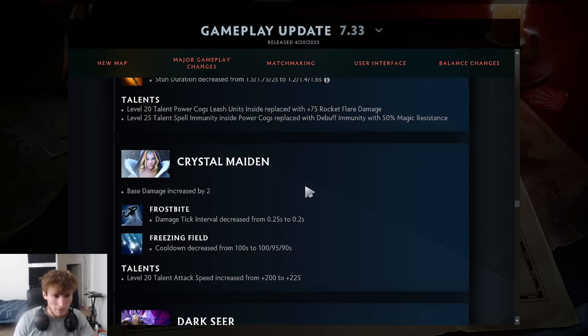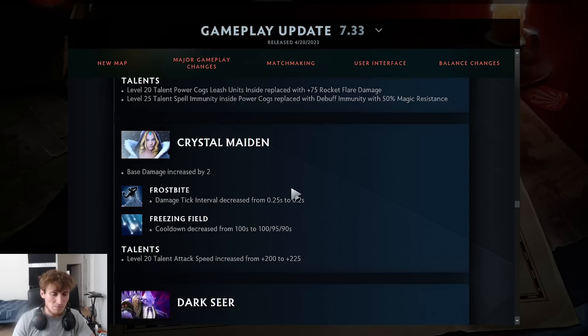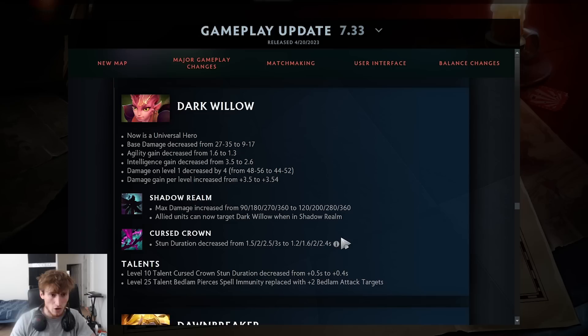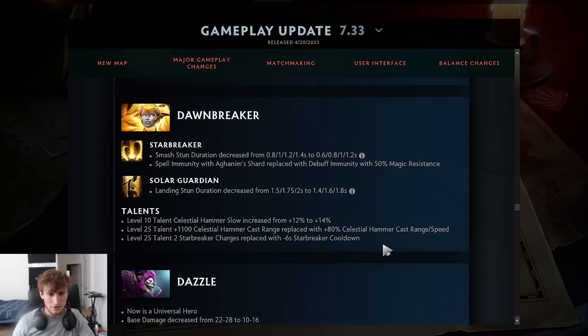Crystal Maiden got 2 base damage, Frostbite does damage in quicker intervals, and Freezing Field cooldown was buffed — CM is a little bit better but nothing crazy. Dark Seer is a universal hero; Ion Shell ticks slower and Normal Punch was nerfed — about the same hero. Dark Willow is a universal hero with 30 more max damage on Shadow Realm at level 1. Allied units can now target Dark Willow in Shadow Realm, making it much easier to save her — a big quality-of-life buff. Her stun was nerfed significantly.